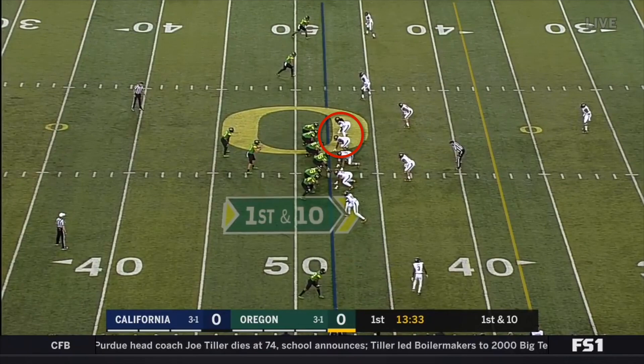Outside of that guard, Oregon's got two blockers — the left tackle and the tight end — and Cal's got two defenders to use up their blocks. At this point Cal actually needs two more defenders: they need someone to take the running back when he cuts the ball back, and they need someone to take the quarterback in case he keeps it, and they should have defenders in position to do this.